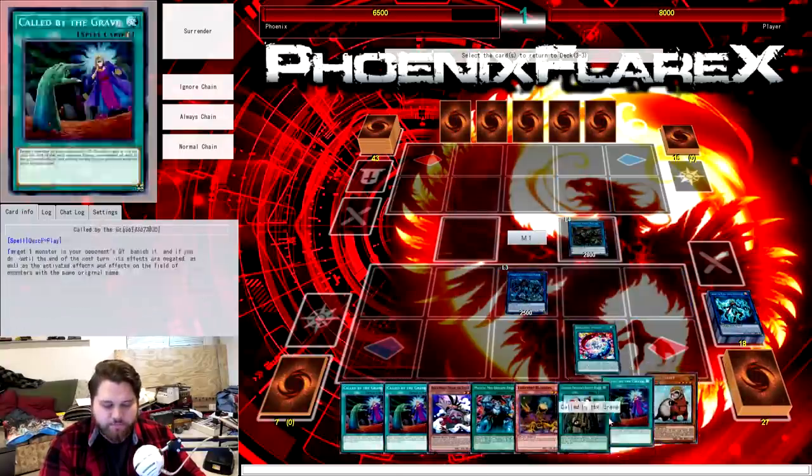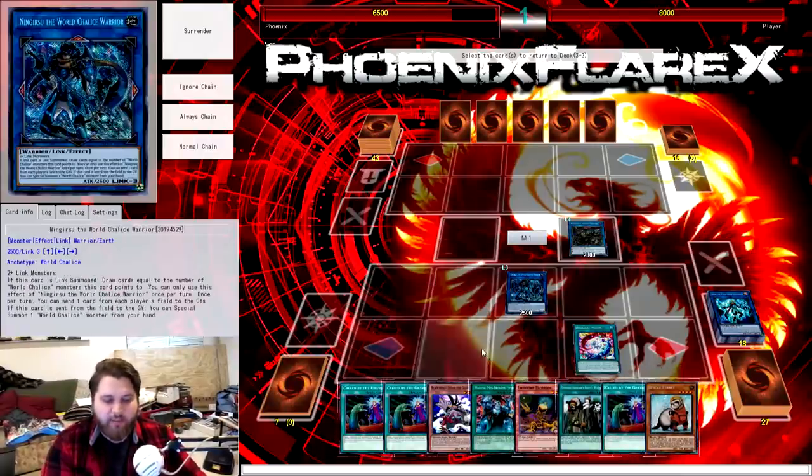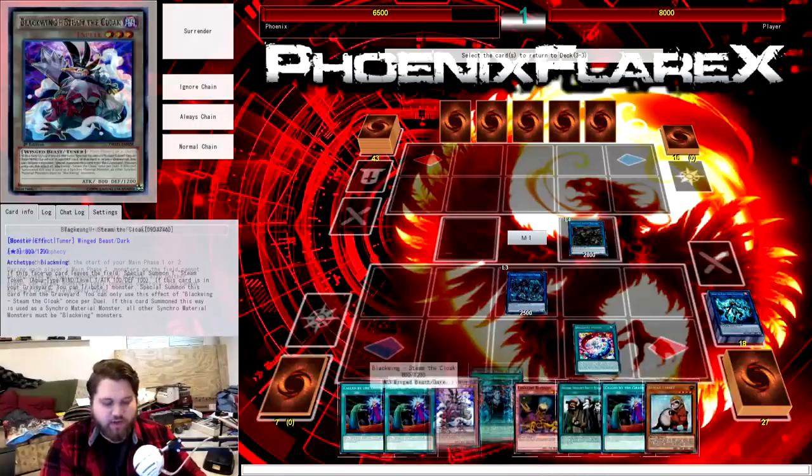You're going to trigger Saryuja to draw four. At this point, you've drawn six cards total. Now I'm going to finish out the combo but then give you some math. At this point, we did get to Ferret, which is all well and good.